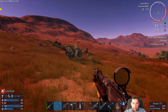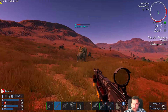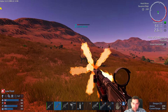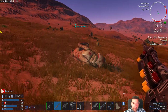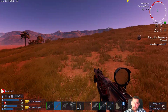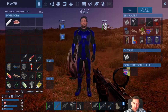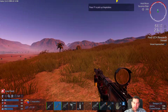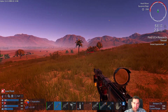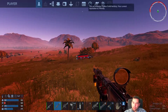Hey everybody, it's the Yellow Chili and we're back for another episode. I have decided to return to the arid planet here and hunt for some creatures. First of all, we got hungry on the way here and we do still have some emergency rations, but I kind of want to conserve them.